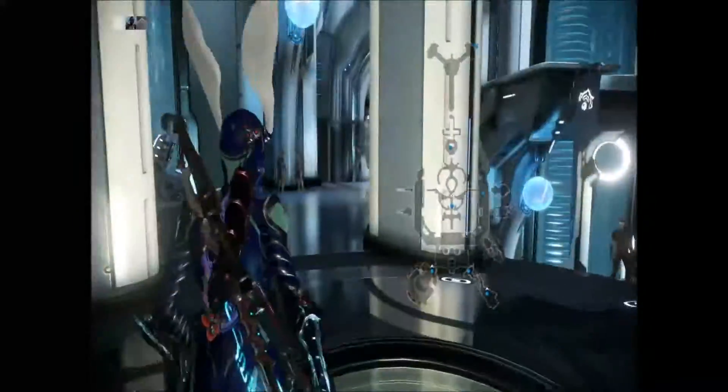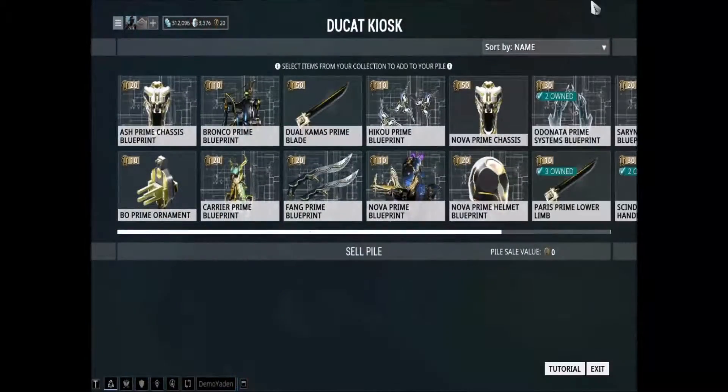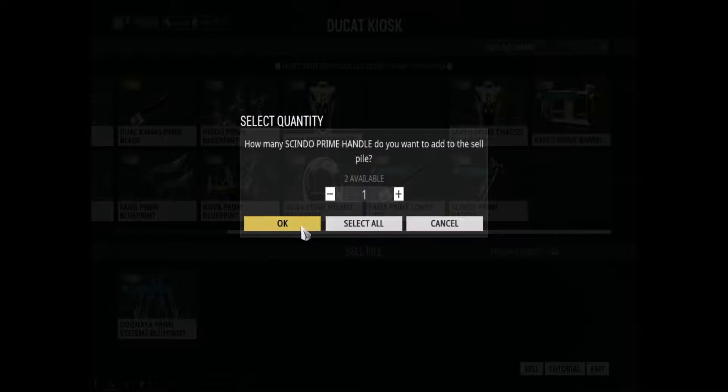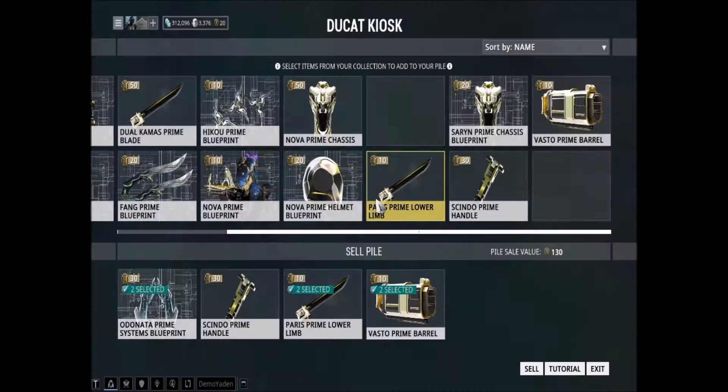This is called the concourse right here, where you can find these little machines where you can sell unneeded prime parts. For example, I already have the Odonata Prime. I have two of the systems, three of these, and three of these. I don't really need them, so instead I'm going to sell the pieces — and now I have a pile of sell value at 130.